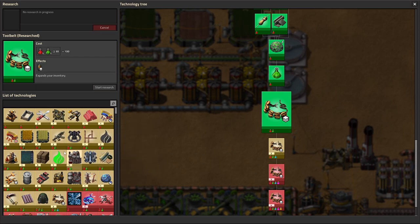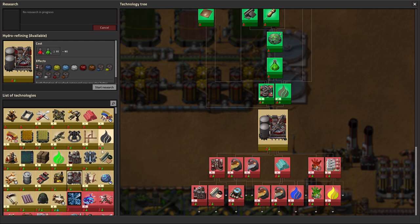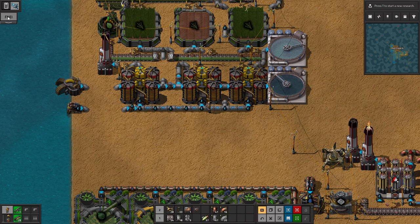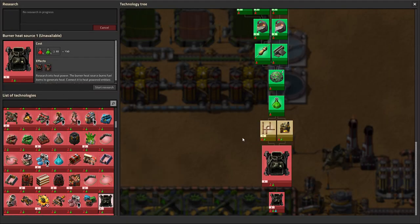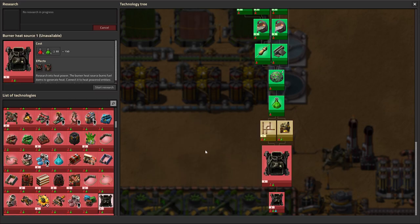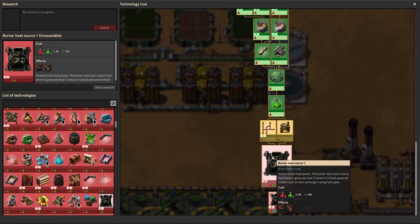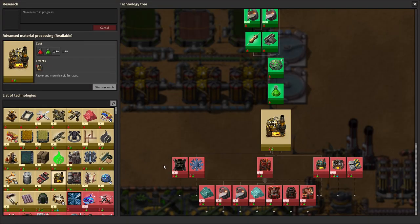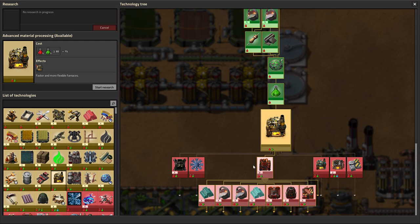Also, tool belts researched. Let's start going towards some more advanced setups. Also, this does exist — I said in the last episode I couldn't find it. Fluid burning heat source is right here. How did I not see it? I still can't see it. It's under pipe and advanced material processing. It's like not on the tech tree.